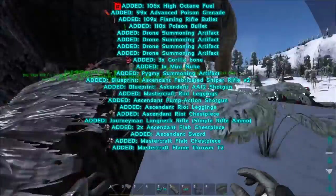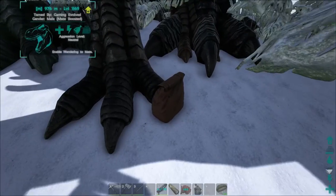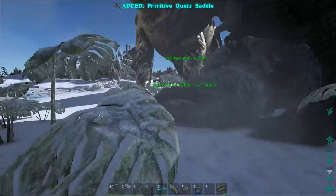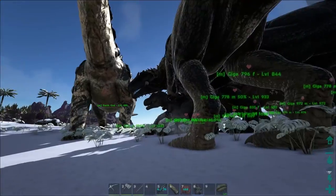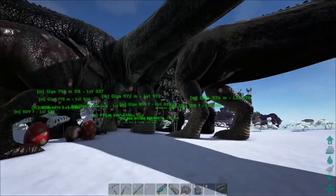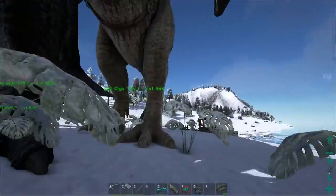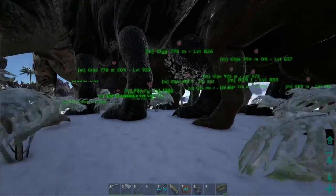Alright, let's take that. Where's the loot from my other Quetzal? I actually thought I had them on passive, but apparently not. And yeah, I think I'll just go out quick and check for that. Where's my 100% Giga? I wanted to check for the Quetzal that I tamed before the server crashed. So I guess I'll see you guys once I find my Giga in here.